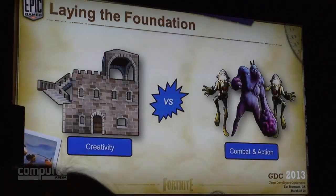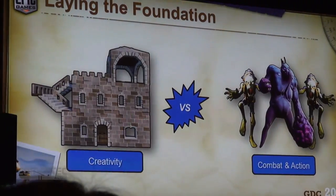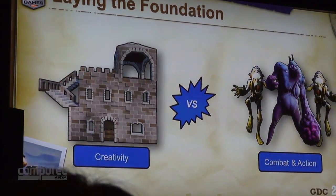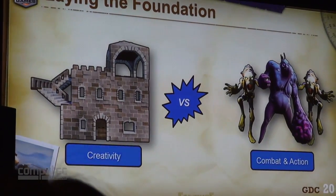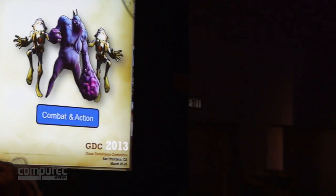So, starting with planning the foundation. The big goal we wanted to support for the Fortnite building system right off the bat is that it had to be creative enough that players could build these crazy castles of their dreams and not be restricted. They had to have the depth and variety they wanted — crazy stairs, balconies, doorways. But at the same time it had to be fast and robust enough to perform under combat scenarios. Players need to be able to defend themselves in a hurry, so you can't spend a lot of time fiddling around when enemies show up and start attacking.